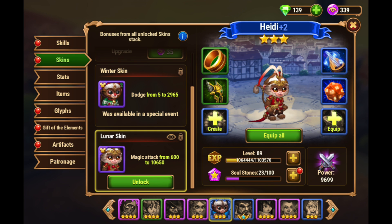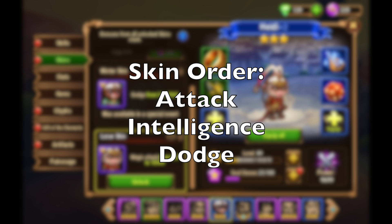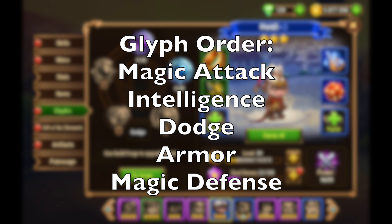The order of leveling on mobile is a little different than on Facebook. I think you should focus on attack, then intelligence, then dodge. Dodge — the damage output is going to be more important than mitigation, as with most damage-dealing heroes. On Facebook, dodge ranks higher because of the dodge energy mechanic, but since that mechanic is not on mobile, dodge is important to stay alive for Heidi, but not as critical. Glyph leveling order is going to be magic attack, intelligence, then dodge, then armor, then magic defense.